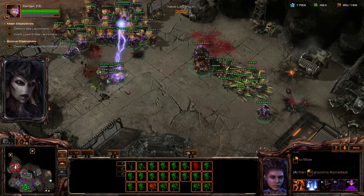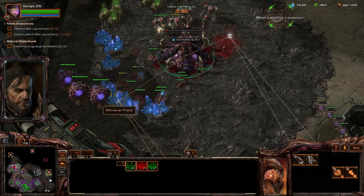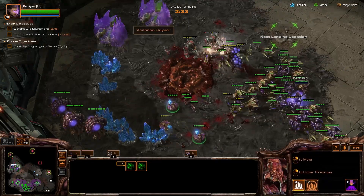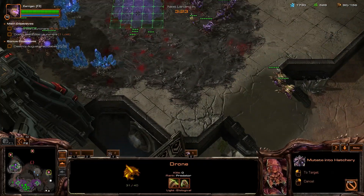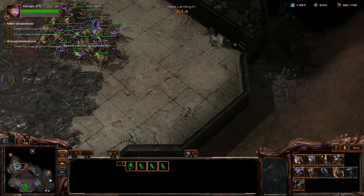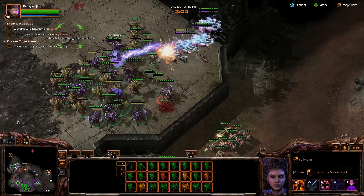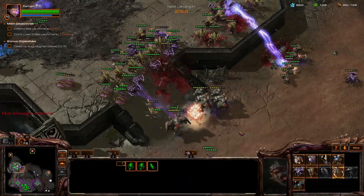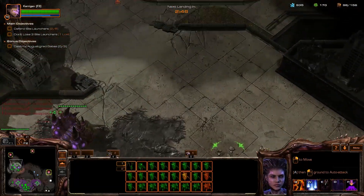Once you successfully defend the attack up in the top left base, hopefully save your hatchery. Most of the drones died — not a big deal, just rebuild them with double drone quickly. The hatchery did die, but I still have most of my army left and have cleared out two-thirds of the map. You do want to defend against this big air push that always comes around the same time. The units are not very tough — any basic army with the ability to attack air will take it out.